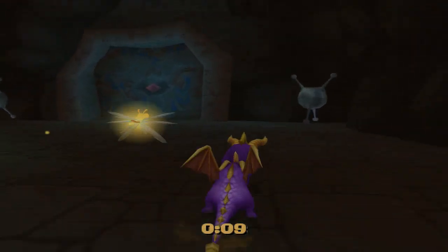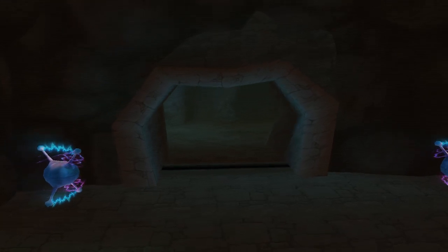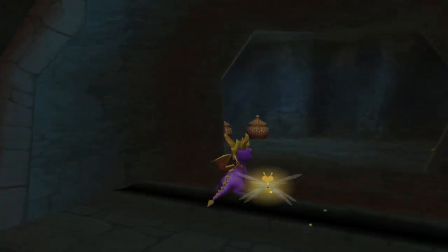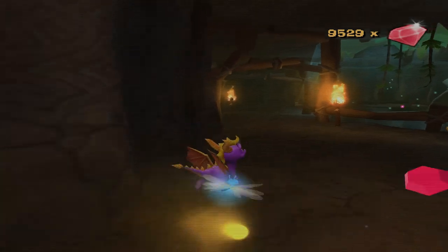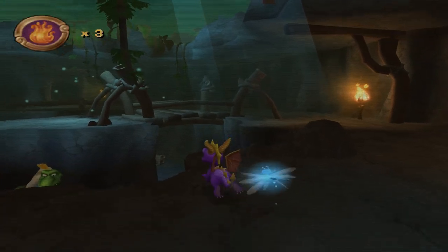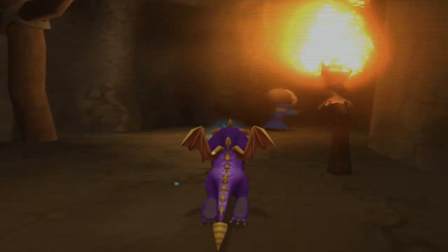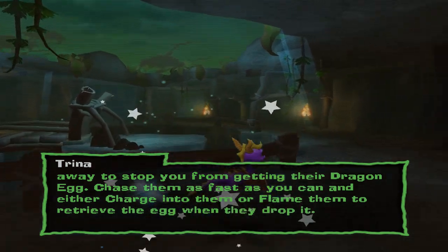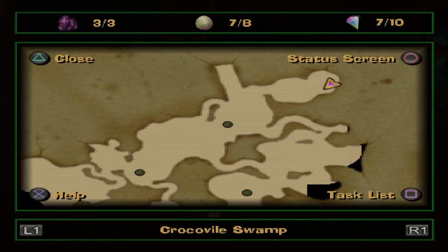Yeah, we needed this. There we go — like super perfect. Enemies — ow, boomerang. What do we got going on over here exactly? Oh, it's an egg. This isn't at all what I was hoping for, game. 'Egg thieves are crafty' — yeah, I know, I've already seen one, why are you telling me this for the very first time? Also, that is not at all what I was expecting — wasn't that like the last? There's only one egg left, and yet we're still missing three light gems, and that's what the game gives us.